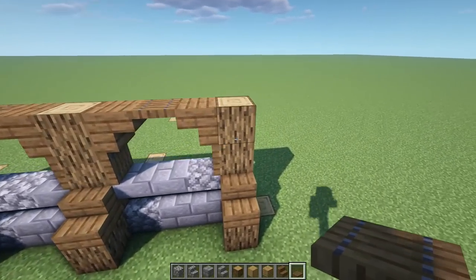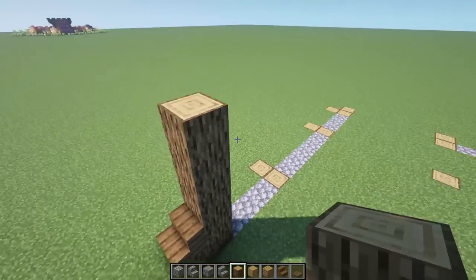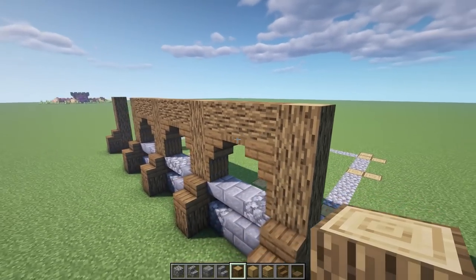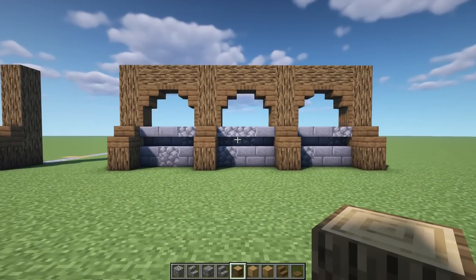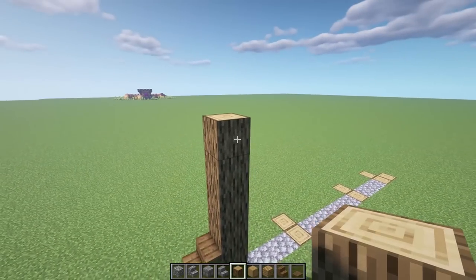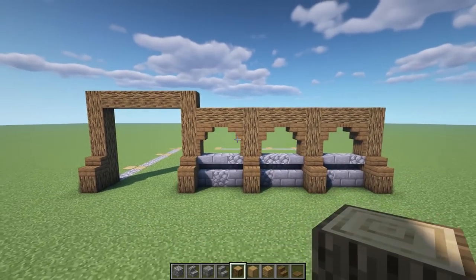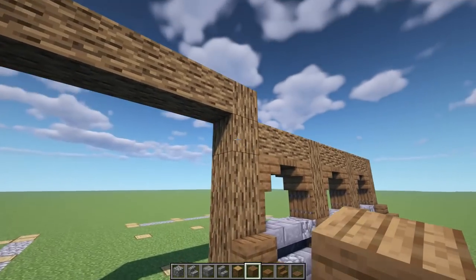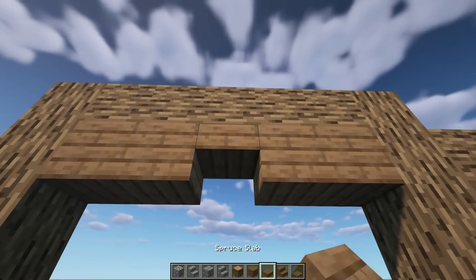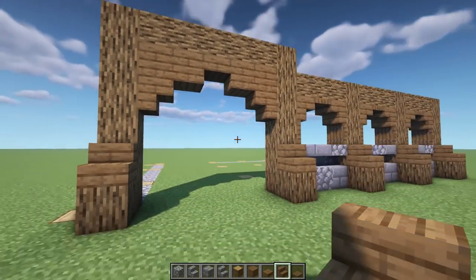Once we have that set up, we're going to bring our log up one more time on each one of these. We can even bring this one up as well, and then we're going to be cross-beaming right over these upside down stairs and trap doors we just placed. For this section, let's take it up one more on each side and we're going to be cross-beaming this main area or front entrance up by one. Under here we'll go with two full blocks of spruce, two more full blocks of spruce, a slab of spruce in the middle, and then an upside down stair on each corner.